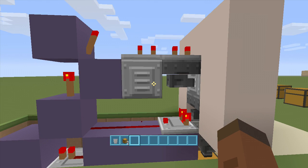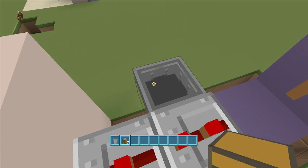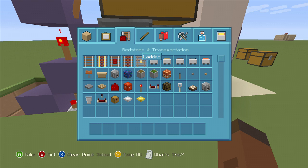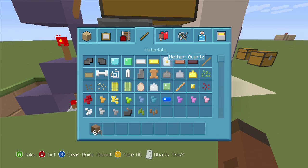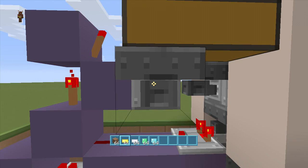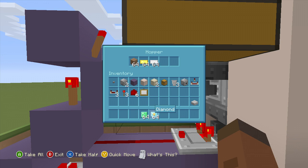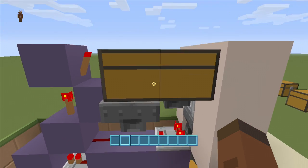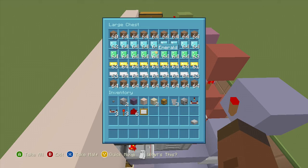For the add-on, put a hopper going into the side of your dropper, then put two chests right on top of it. Take out five of your prize items - dirt, gold, iron, emeralds, and diamonds - place one of each in this hopper, and then fill up the whole chest with extras. That's why I used five different prize types, because they fit perfectly inside one hopper.